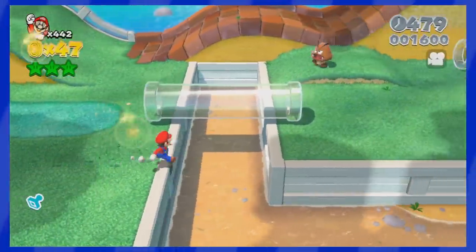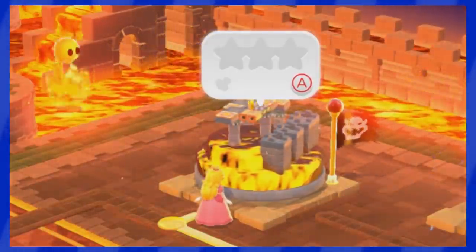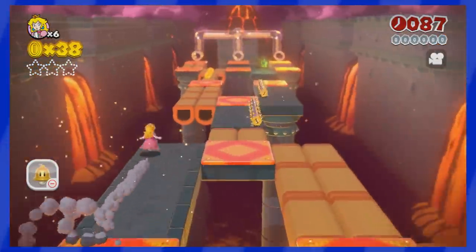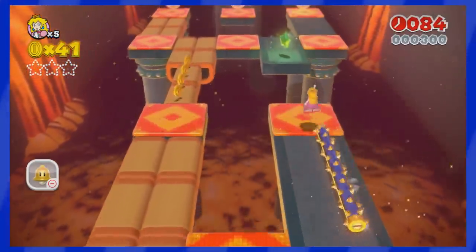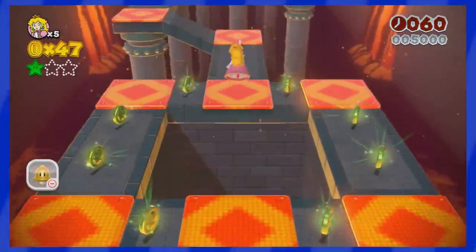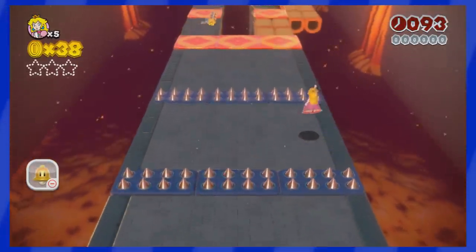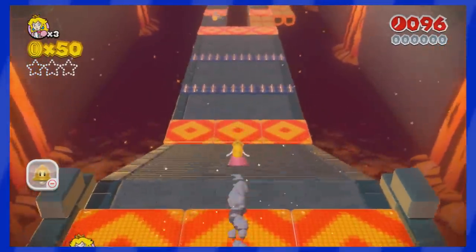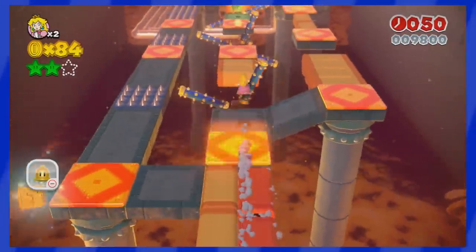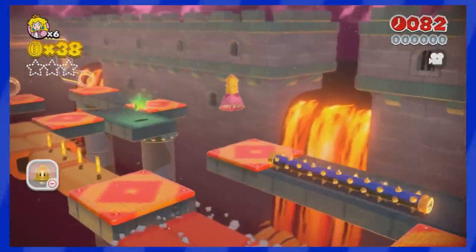One of the main complaints people had about the original Wii U release of 3D World was how slow it was sometimes. That's surely because they haven't played Red Hot Run from World 7. This level is actually insane, featuring boost panels all over the place and forcing you to run, jump, and dodge all sorts of obstacles if you want to get all of the green stars. It's such a fun stage because of how fast it goes — you barely have time to think before you react. And since you only have 100 seconds to beat it, there's just no time to waste. Get ready to fall down multiple times on your first playthrough, especially if you're going for all of the green stars. It's a really short one, but oh so satisfying to beat.